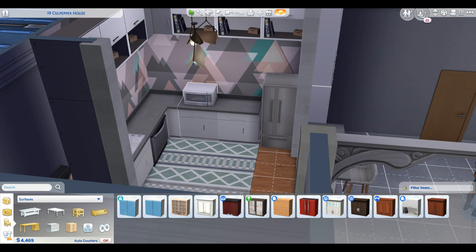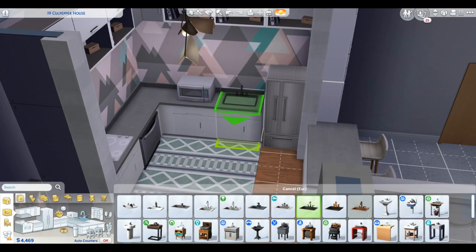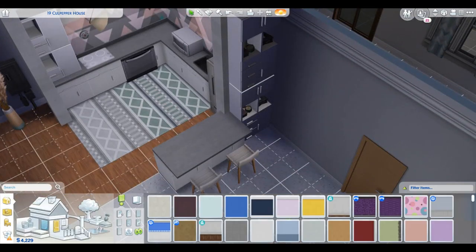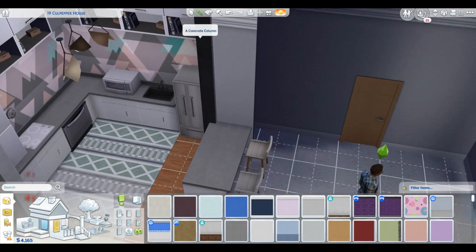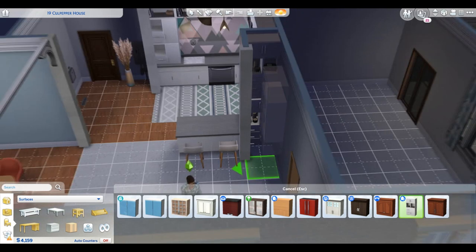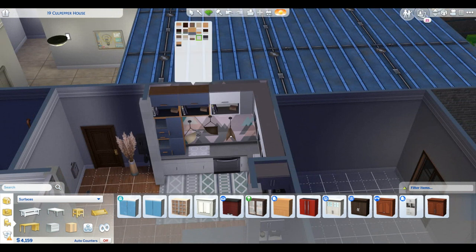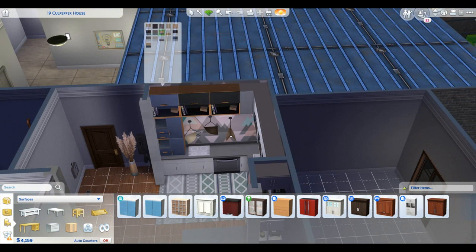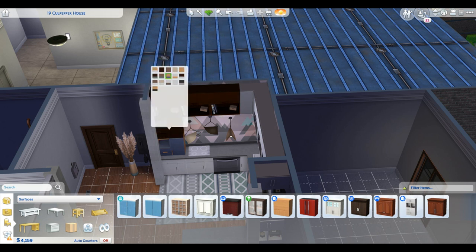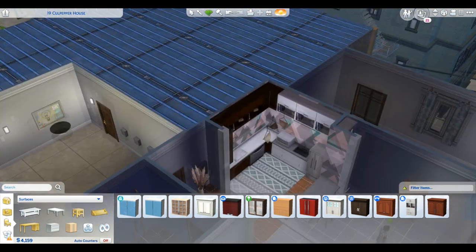Remember earlier when I said I was changing the kitchen like two or three or four more times after the original edit? Yeah, I was still very unsatisfied with this kitchen. This was a pain in the butt. I ultimately got rid of the matching sink because it was just very fugly — very freaking ugly. Holy cow, that thing is just fugly. I really do not like those two sinks that came with the pack whatsoever.